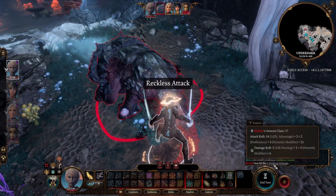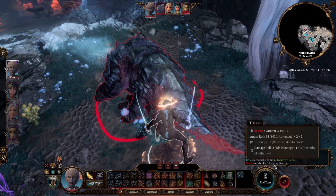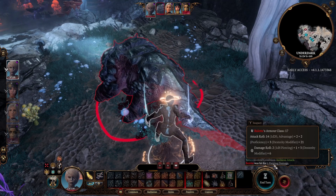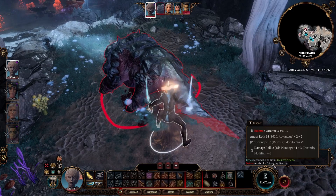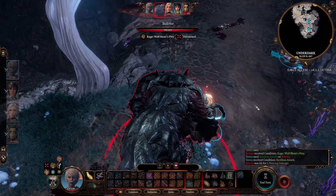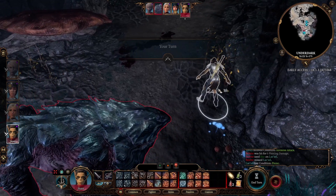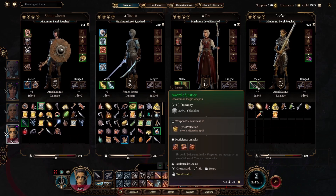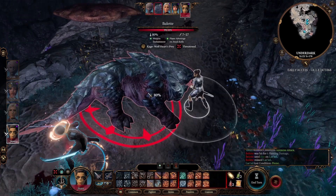We're going to rage and use sprint to close the 20 feet gap. I hit — six piercing damage total: two from 1d8 plus one because it's a plus one weapon, then plus three from the dexterity modifier. There is no extra plus two from rage, because we are using dexterity. So I'll say right now that dexterity based barbarian builds are never going to do quite as much damage as strength based builds — firstly because rage bonus damage doesn't apply, and secondly because the strongest finesse weapon we have is a rapier at 1d8, versus great swords at 2d6 or great axes at 1d12.